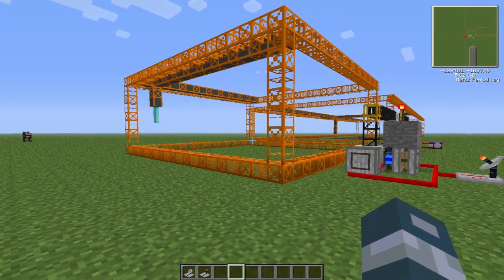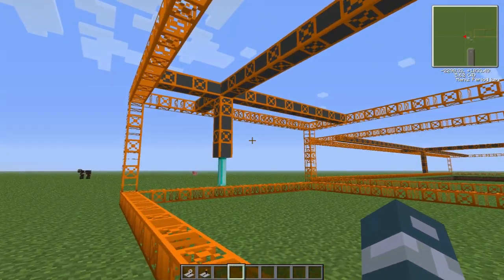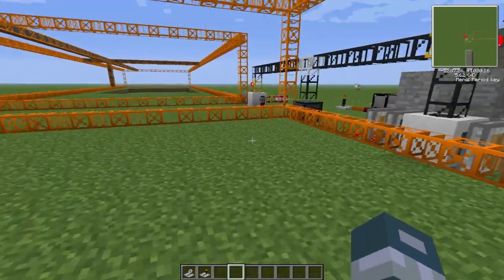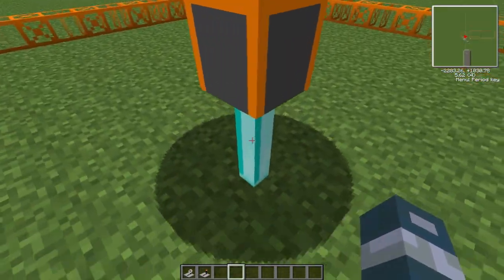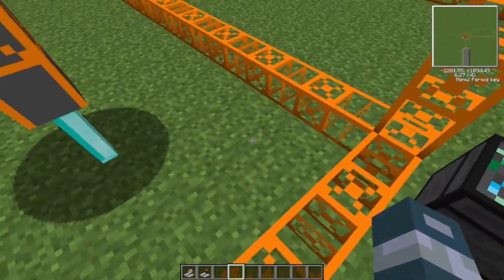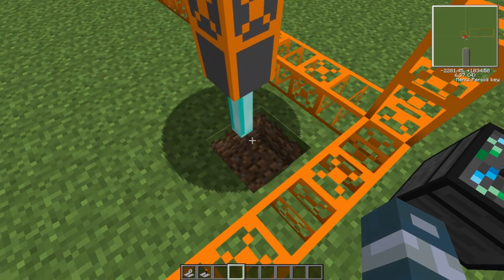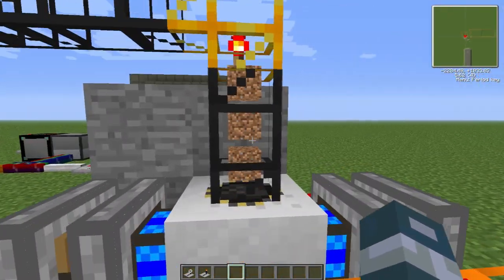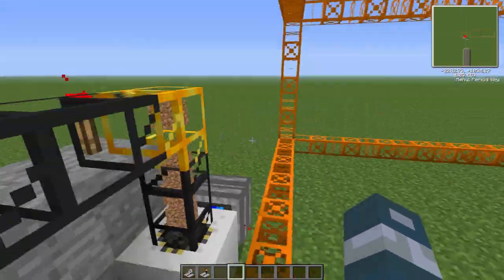All right, so it's completely done. The head is going to start moving from this corner to this corner. Don't worry - this thing does not hurt you at all, it just goes through you. Once it reaches a block it's going to pick it up and start mining, and all the stuff is going to go through the pipe and then get shot to your chest.